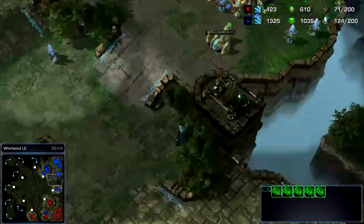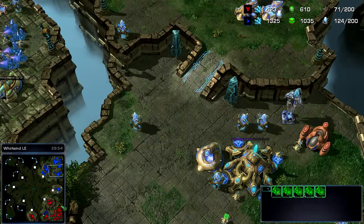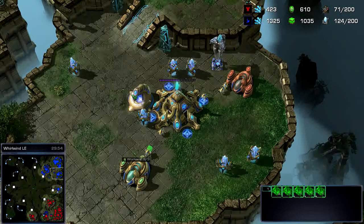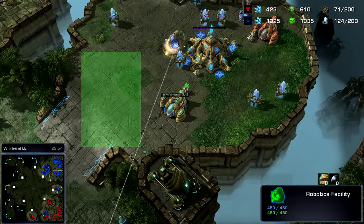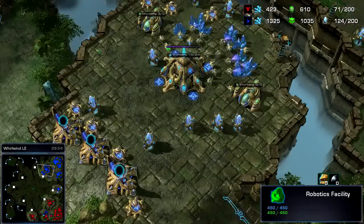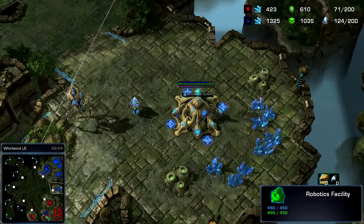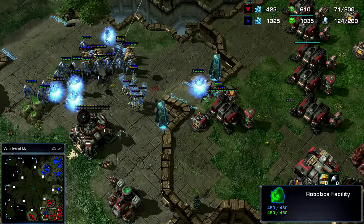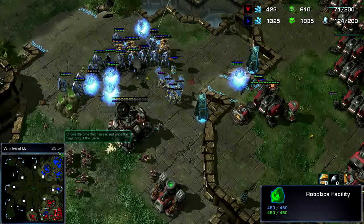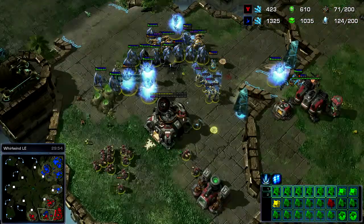Basically this is a real quick fast expand — try to harass as early as possible. If you're going to do this, get the warp prism and start doing small drops here and there while you build up an army at home, then try to take another base as soon as you can. Basically just try to do as much damage as humanly possible, and this is where the engagement gets pretty good for me.